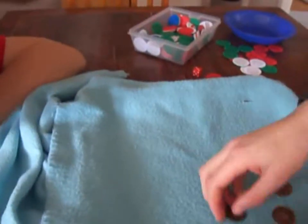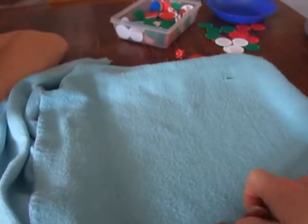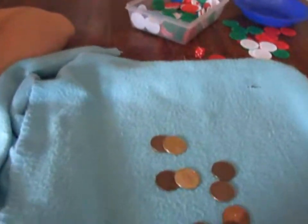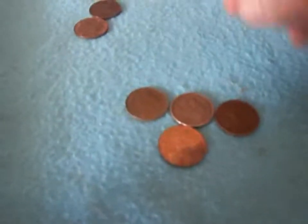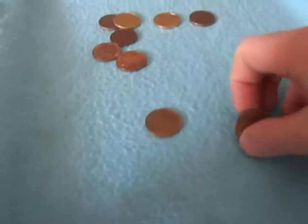Now it's my turn. I need to roll either nine heads or ten of heads or tails to beat Rex. Starting off, I've got one, two, three, four heads — a similar kind of result, only four in heads.